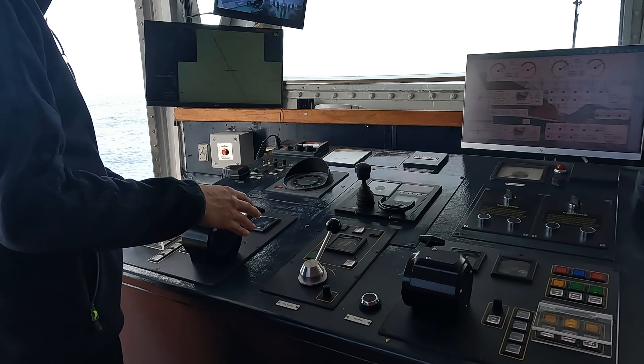Here we have another small steering station, and it does the same job. This is the autopilot — you feed it the heading, the course. Like the gyro compass, this one is digital. We just plot the course lines first; for example, if the course line is 154 degrees, we set 154 and the ship follows that heading.